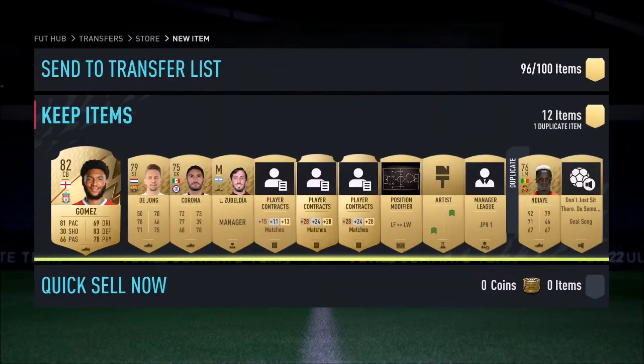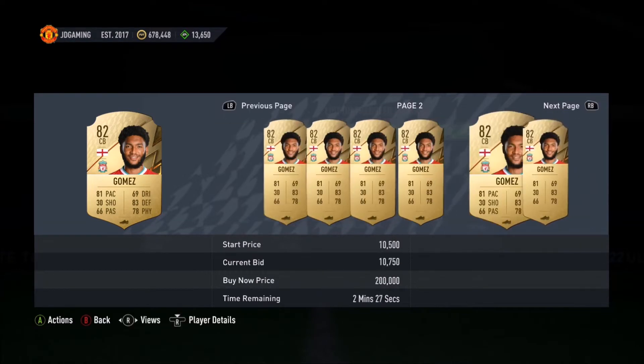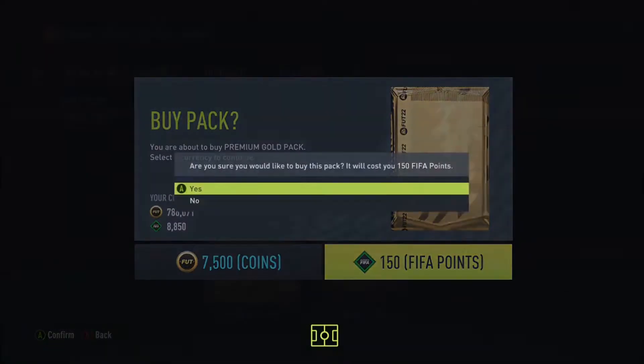Then look who I get — Joe Gomez. I kept Joe Gomez because I know for a fact this card is going to increase in price. We also got ourselves a nice Jamie Vardy — from rags to riches, what a finisher he is. He might have lost a bit of pace but he's still a deadly, deadly striker.